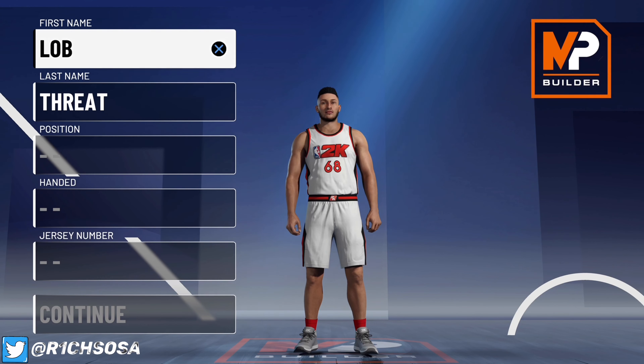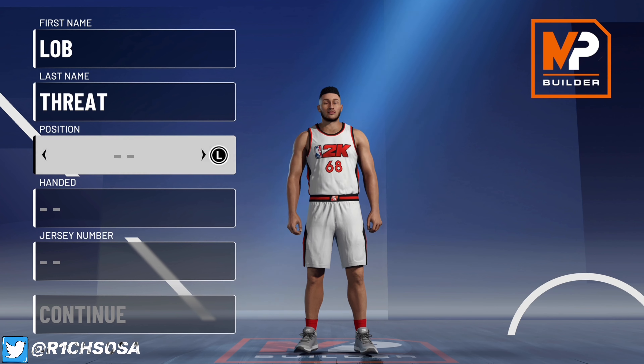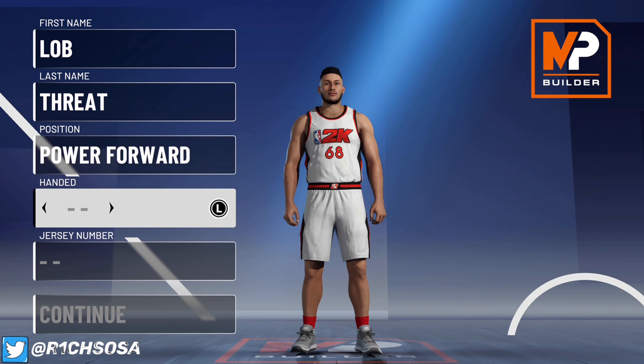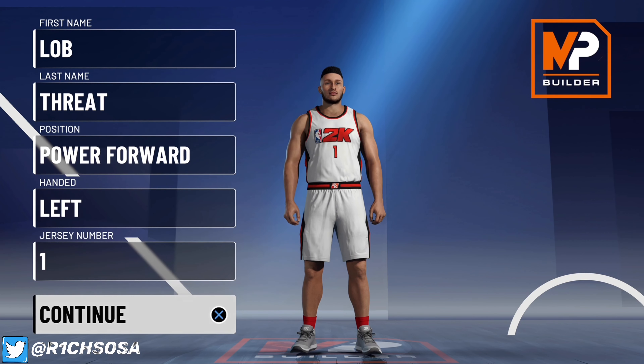Before we get into the making, be sure to hit that sub button if you're new to the Rich Gang family, as well as any new supporters out there — go ahead and run up those likes. Now let's get into the making of this Lob Threat build. The first thing you want to do is make this build out of the power forward position.